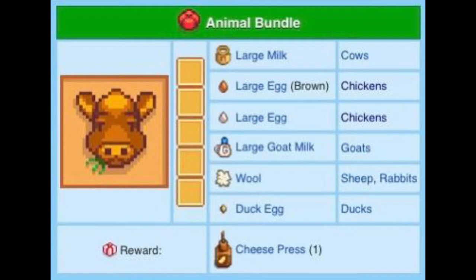The animal bundle is all about animals and what they produce. You'll need to buy at least the big barn and the deluxe coop, which costs 52,000 gold, 2,000 wood, and 800 stone. Animals won't produce what you need until they reach at least one heart level of friendship with you, so keep that in mind.